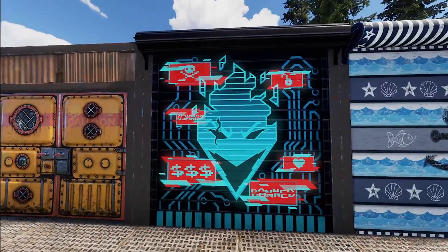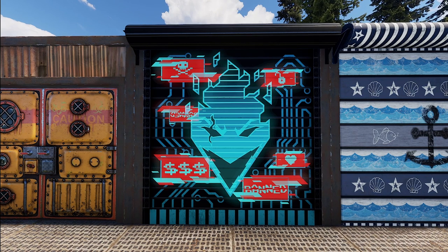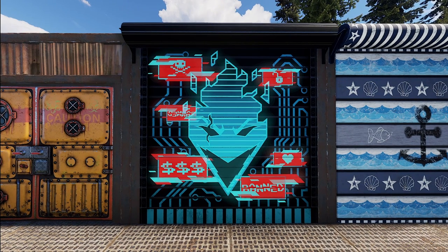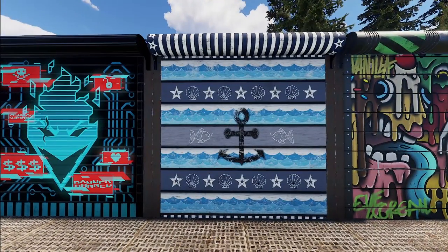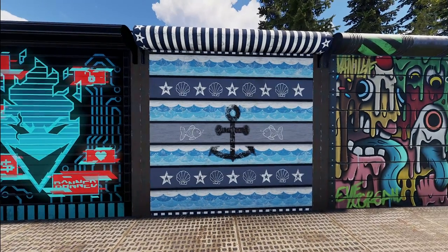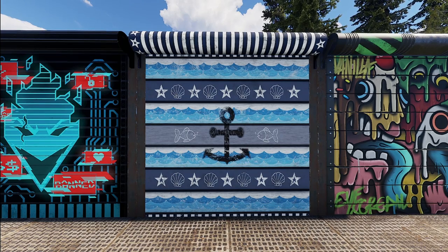We've got a couple of garage doors. Starting with the Anti-Cheat garage door — this thing kind of takes a little bit from some of the other sets that have been popular lately, doing its own thing with it. It has a cyberpunk vibe going on, which I think a lot of people dig right now. Then we've got a continuation in the nautical set with the nautical garage door, which looks like it has some wood paneling and some spray paint. I love that it has this kind of beaten look to it.